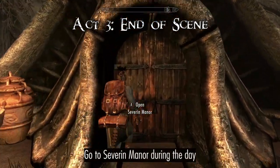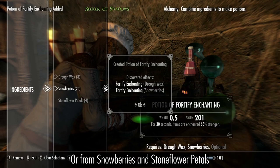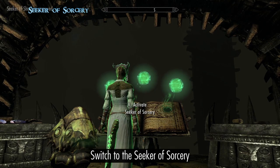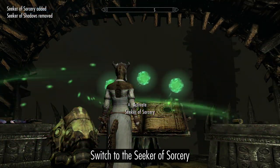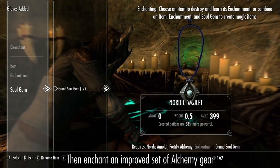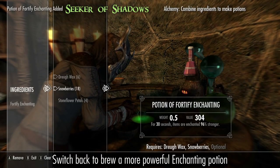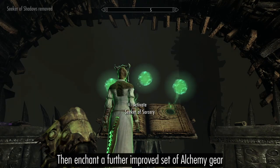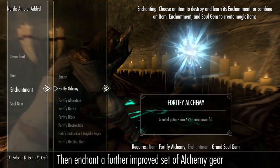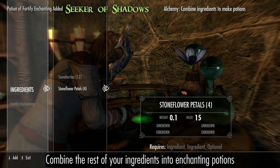Go to Severin Manor during the day, then brew an Enchanting Potion from Snowberries and either Stone Flower Petals or Dreugh Wax. Switch to the Seeker of Sorcery, then enchant an improved set of Alchemy Gear. Repeat the process to craft a further improved set, then combine the rest of your ingredients into Enchanting Potions.